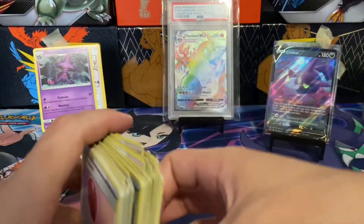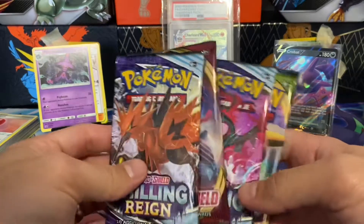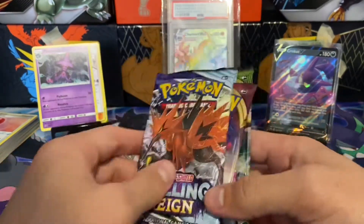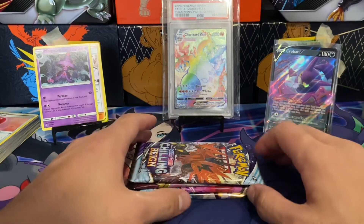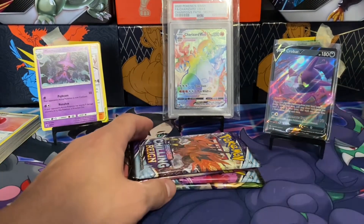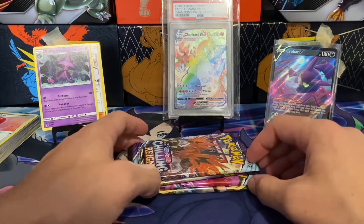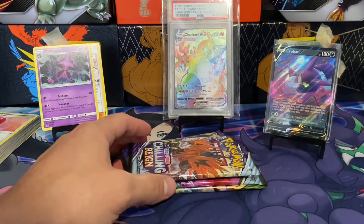They're also releasing the gold Charizard and Reshiram and the Pika-Rom in those collection boxes, which is very interesting. You can never hold your breath for certain Japanese products remaining Japanese exclusive. Some truly do, but some you never know — they might come over because people are going to buy it and that just means more money for the Pokemon company.